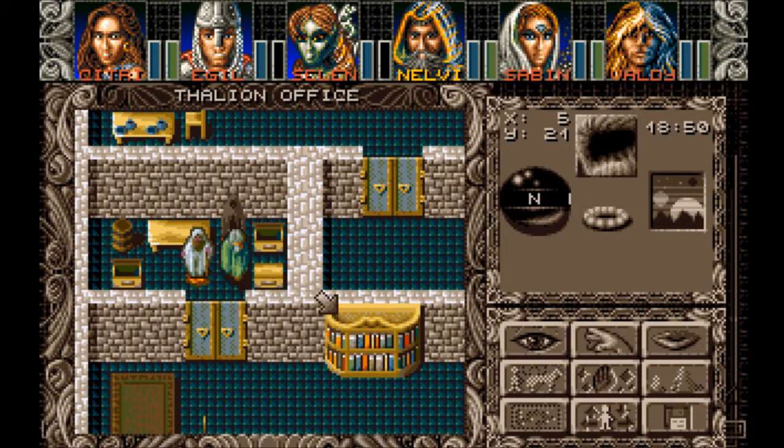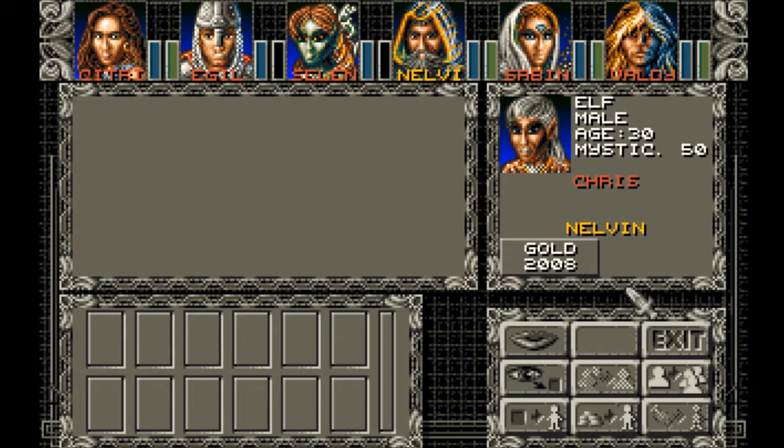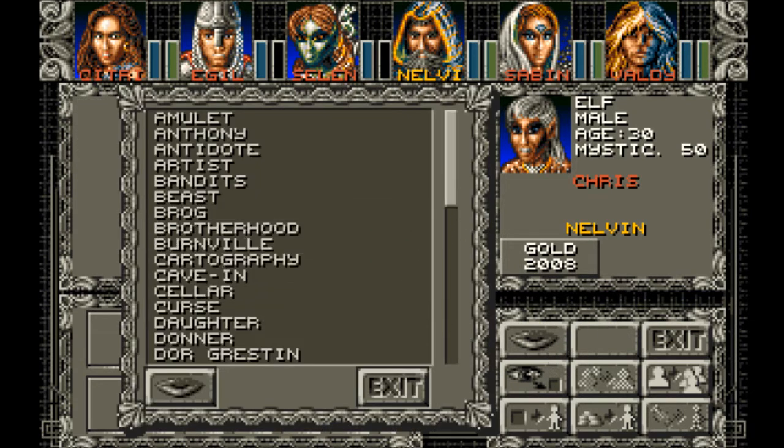Yeah, you can take these guys with you and have, like, supreme power. Hello — I am the figure of Christian Jungin, the programmer of No Second Prize. Chris. Level 50 Mystic. Is that another one of their games — No Second Prize?